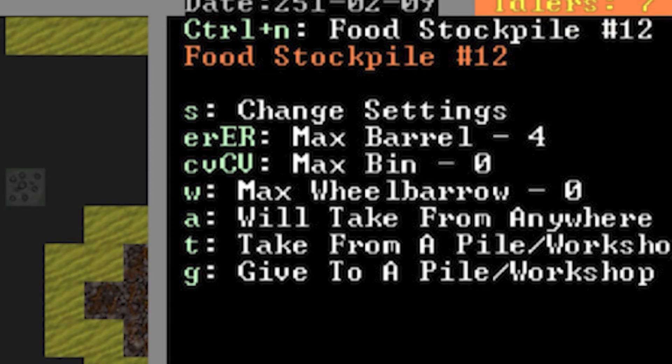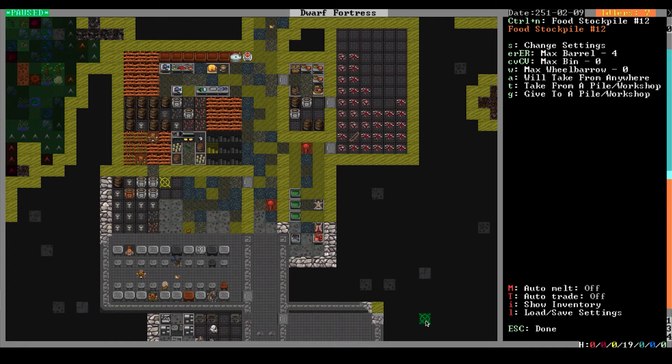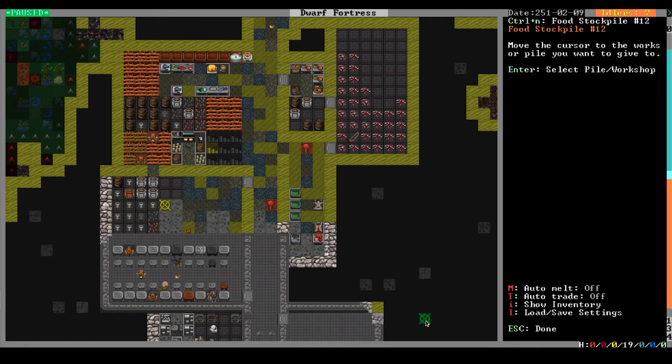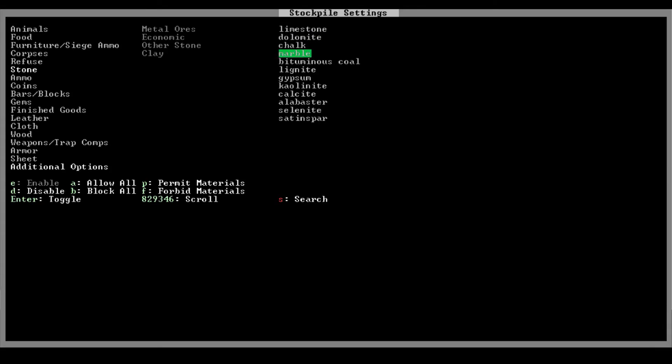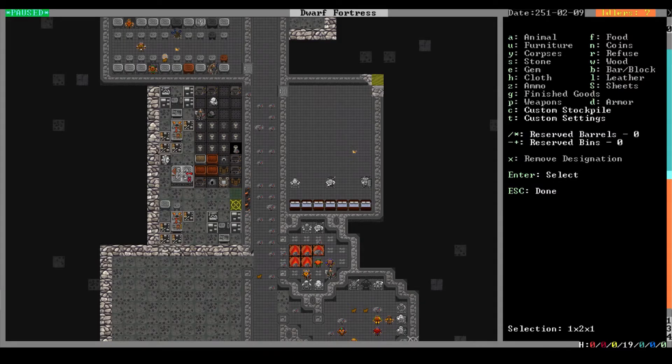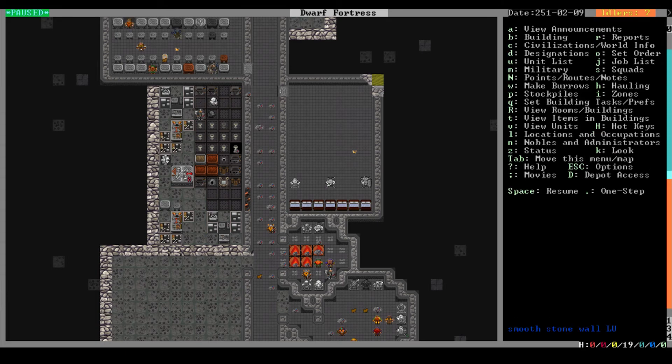Another useful feature of this menu is to have your stockpile give and take to another stockpile or to a workshop. A stockpile can be used to feed a particular workshop or another stockpile with the give option. To enable this, while you are queued over the stockpile, select G and then move your cursor to the workshop or other stockpile that you want the first stockpile to feed. For instance, if you want your mason to make things out of only marble, you could set up a rock stockpile with only marble permitted and then have that stockpile give to your mason's workshop.